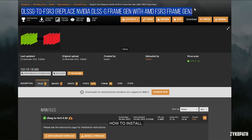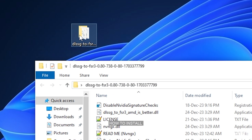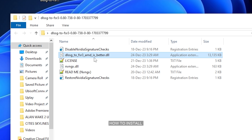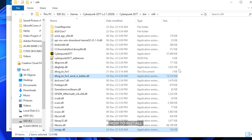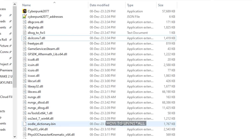To install the mod, go to the mod page linked in the description, download the mod and extract it to your desktop. In the folder, double-click the disable NVIDIA signature checks registry file and accept the prompts. Then copy the DLSSG to FSR 3 AMD is better DLL and NVNGX.dll to your desired game folder where the EXE is located. If you want to uninstall the mod later on, just delete the two files from the game folder and run the restore NVIDIA signature checks registry file.